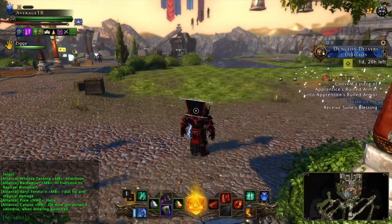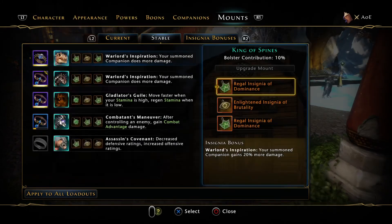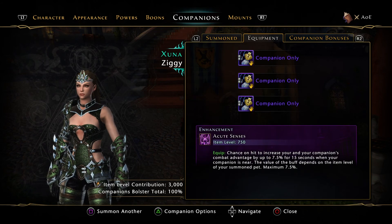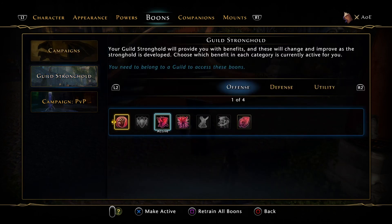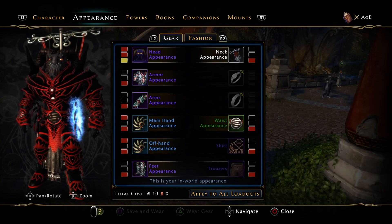As far as I know guys, that is everything in mod 21. There's no new campaign, but of course there are mythic insignias if you've got the insignia powder. I didn't read the patch notes — I'm literally doing this blind — so if I have missed anything, let me know down below in the comments.